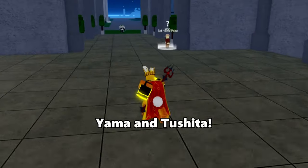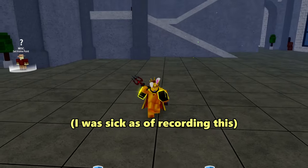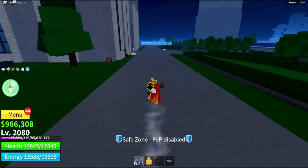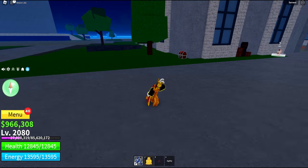Alright, today I'm going to show you how to get Yama and Tushida, which are honestly pretty good swords. So starting off, I'm going to show you how to get Yama.